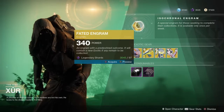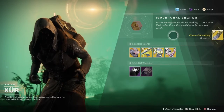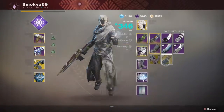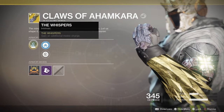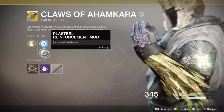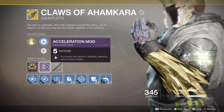Let's find out what we get — rolling, rolling, rolling... we got the Claws of Ahamkara! Nice, I don't have those yet. Let's take a look. It has the Whispers perk — gain an additional melee charge. It has increased mobility, increased resilience, the acceleration mod adding five defense, and you can move faster with this piece of gear on. Not too bad.